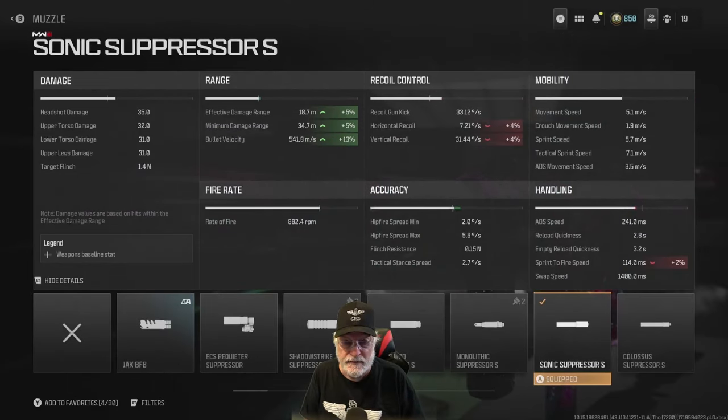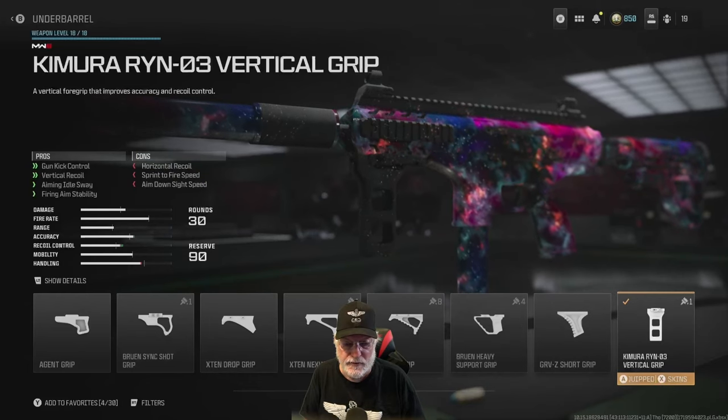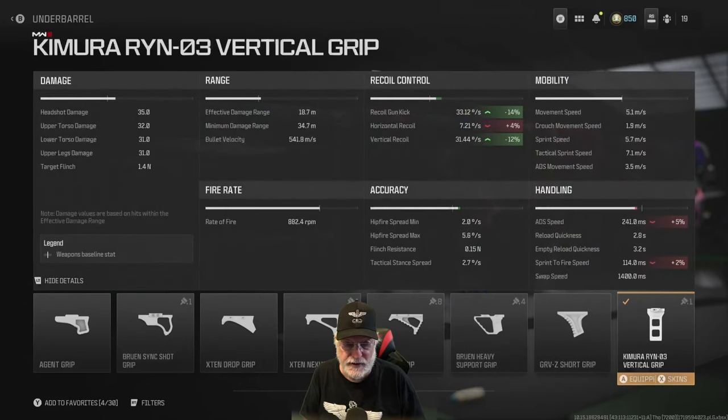The sonic suppressor actually helped with the range a little bit. It hurt the recoil, but at 4% we're not going to notice it, and the sprint-to-fire speed just a little bit. The Kimura RYN-03 vertical grip improved the gun kick and the vertical recoil at a slight cost to ADS speed and sprint-to-fire speed — two percent; I don't even consider that as a hit.